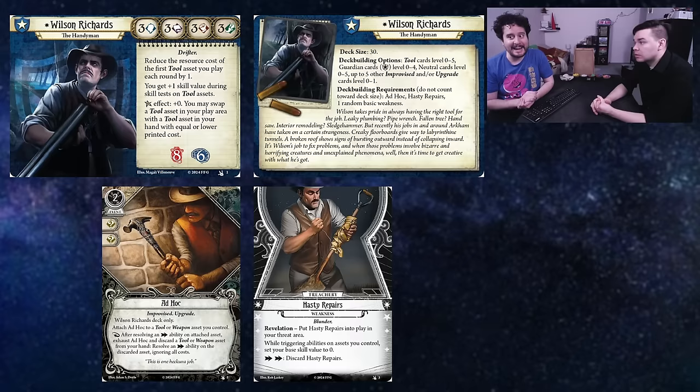His deck size is 30. He runs tool cards zero to five guardian, zero to four neutral, zero to five, and up to five other improvised and upgrade cards level zero to one. So it's a big deck building pool, and as a new player, it's gigantic. As a guardian, he doesn't get his fives — he replaces his guardian zero-five with tool zero-five. So he can do tools from any class. He's kind of just going to be like a big grab bag. His signature is called Ad Hoc — it's a two cost improvised upgrade event. You attach it to a tool or weapon you control, and as a reaction after resolving an action ability on the attached asset, exhaust Ad Hoc and discard a tool or weapon asset from your hand and resolve an action ability on the discarded asset, ignoring all costs.